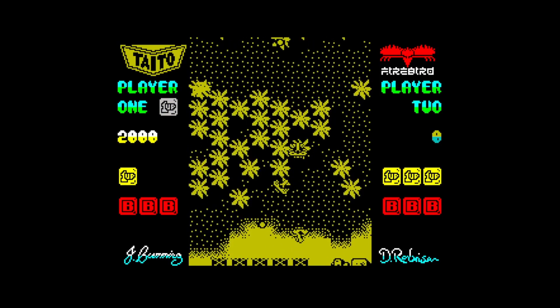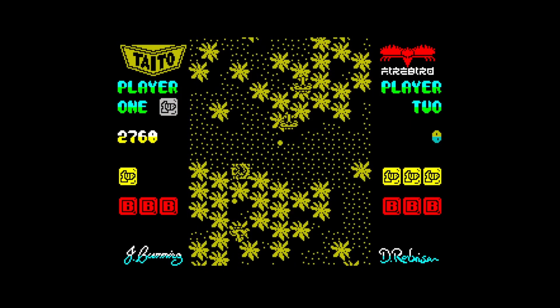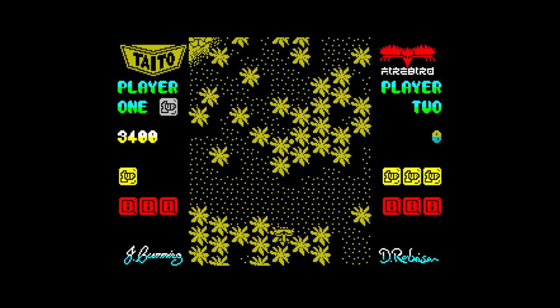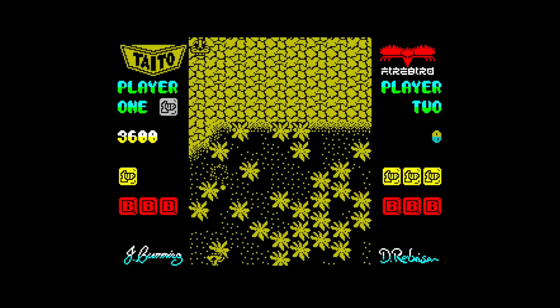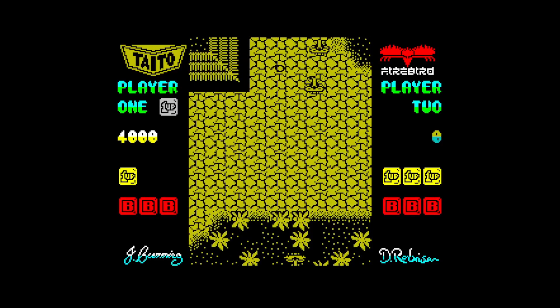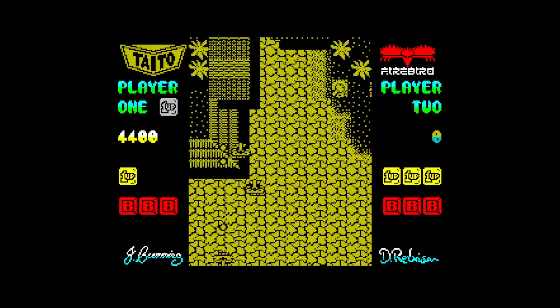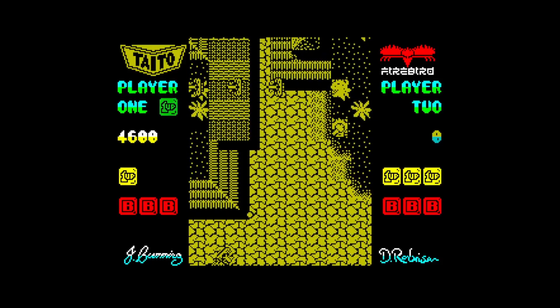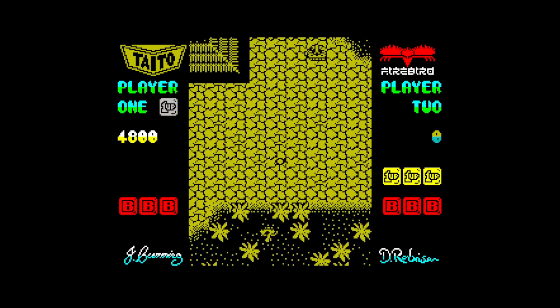So everything's yellow, sadly. There's no colour in the game. The Spectrum is capable of doing colour in games, but I think a lot of programmers just wanted to avoid colour clash. But with a game like this, I think I would have just not minded the colour clash — I wouldn't have cared about having a big block square around the main sprite.